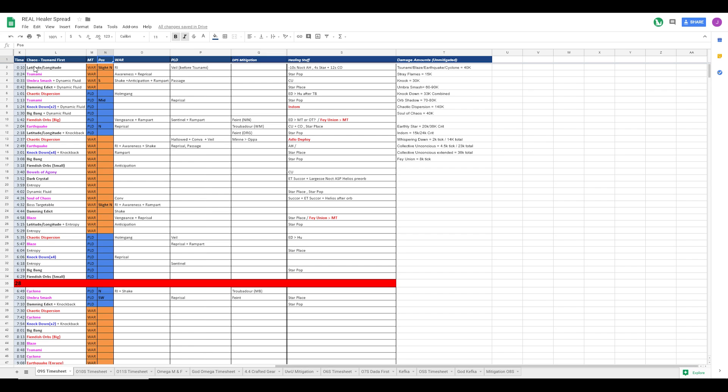First, what you're going to do is map out the fight - just what the boss does. So we have latitude, longitude at 10 seconds, tsunami at 24 seconds, umber smash at 33. We just go down the list and write it out.